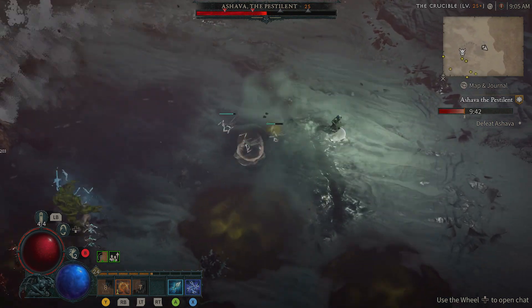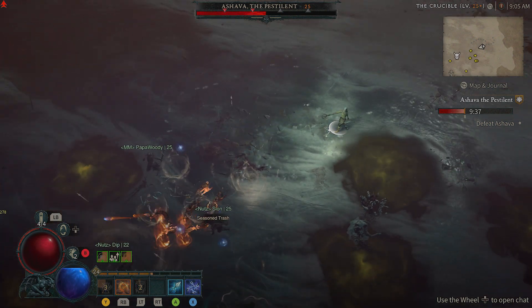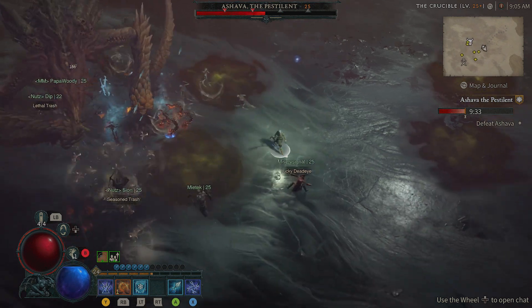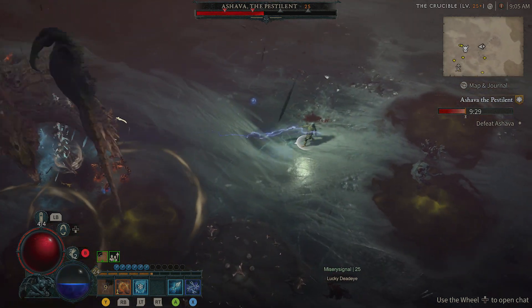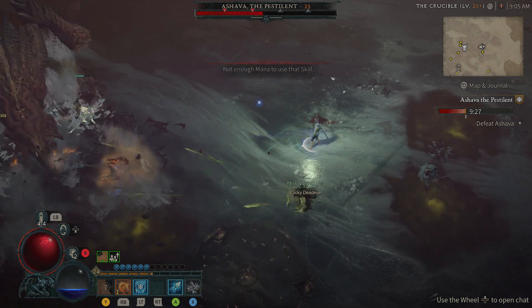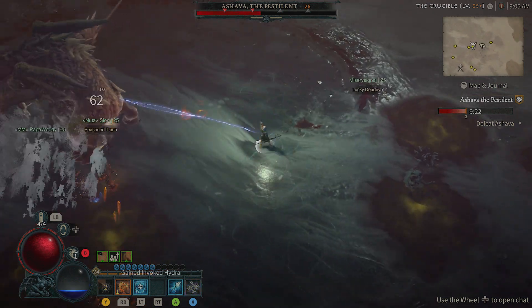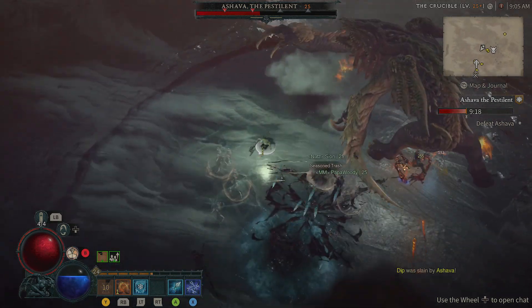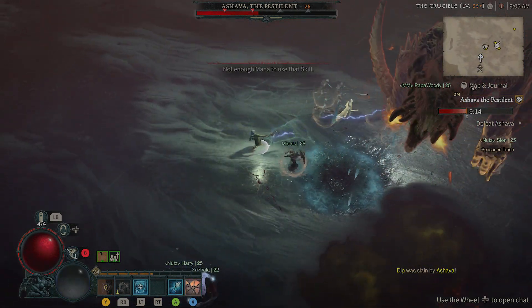A tip for those of you who are more based around close combat: whenever Asheva does her spin attack, you can actually dodge it by being up close to her. As you can see here, as long as you're in the circle and away from the direction her arm is going, you will dodge her attack. So you don't technically have to be outside the radius of her circle attack, which she does all the time.